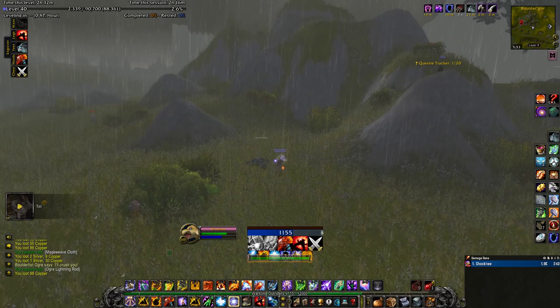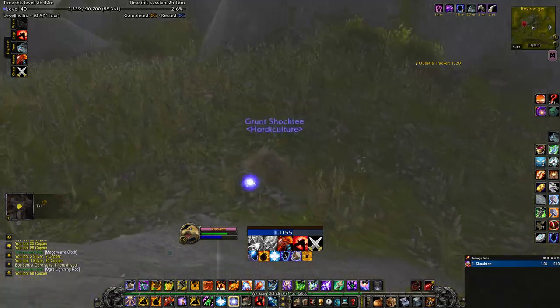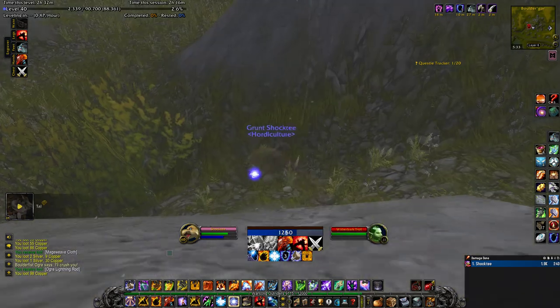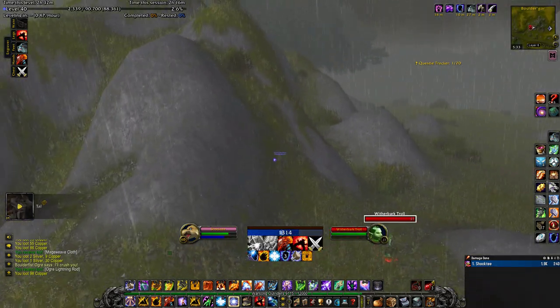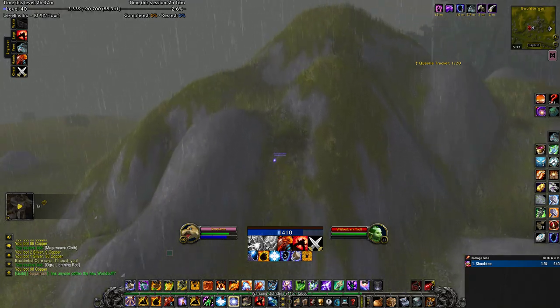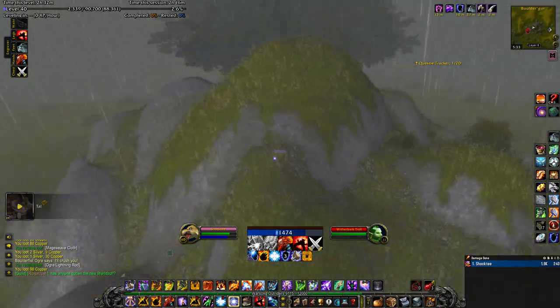Let's make our way up. The easiest way I found was to go to the back side of the mountain — there's a little pathway you can run up right here. All right, and we're going up to the top.